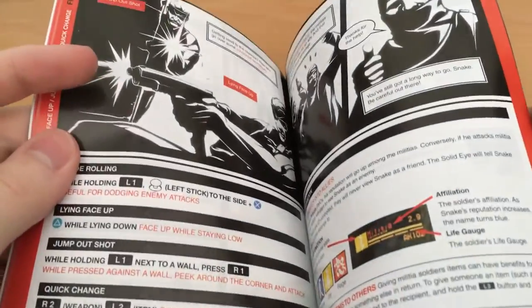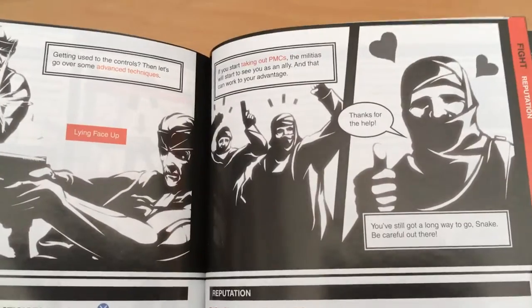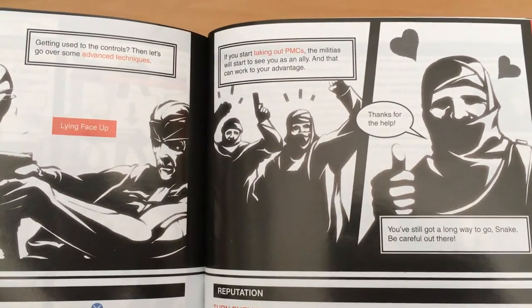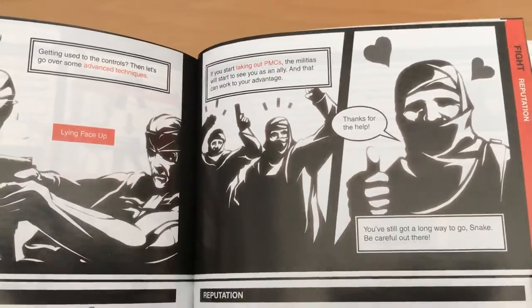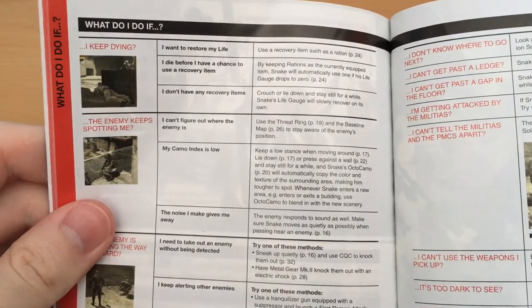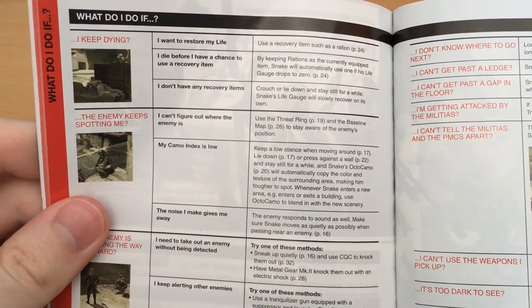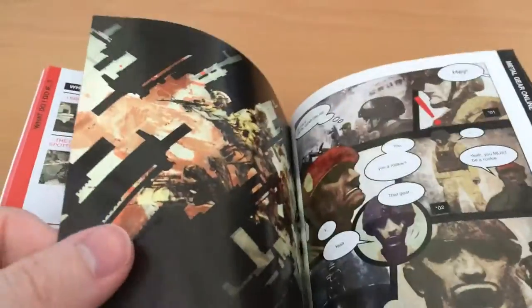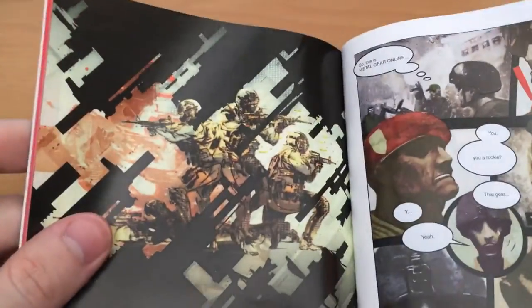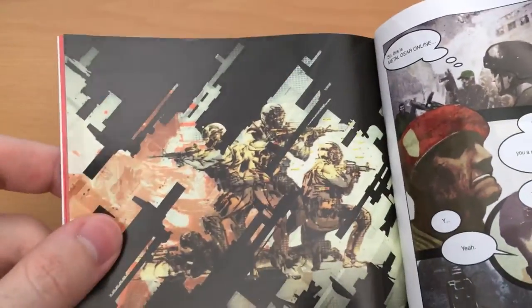The rebel factions — the Moosha, I should say — can start to see you as an ally: "Thanks for the help!" with the love hearts in the air. I love the whole style of this, it's a lot of fun to read. Then we get tips: "What do I do if I keep dying? The enemy keeps spotting me. The enemy is blocking the way forward." This really helps new players — I think Metal Gear Solid 4, while the story was really complicated by this point, was trying to bring in a lot of new fans as well.